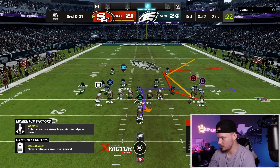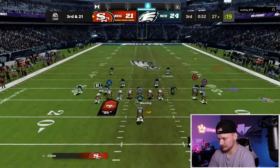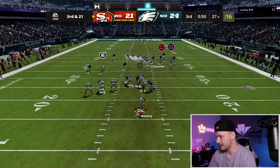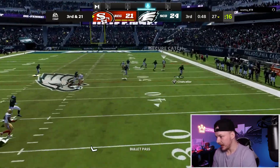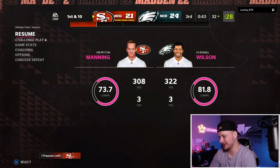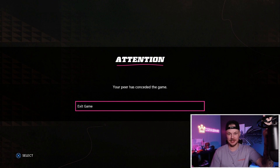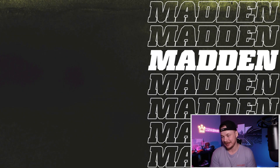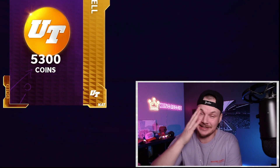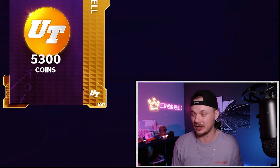Randy — let's go! That is exactly what we needed. We both made one mistake, but that was absolutely huge. Third and 21 — we've got to make a play. It's man — let's go, Calvin! That was an absolute dot. The opponent conceded the game after that throw. I don't know why — he was winning by three. That was a dime, honestly shocking that he quit.